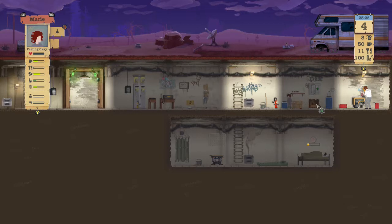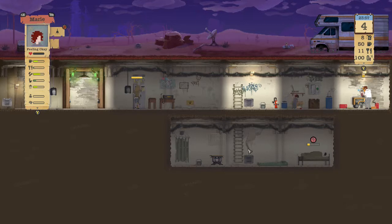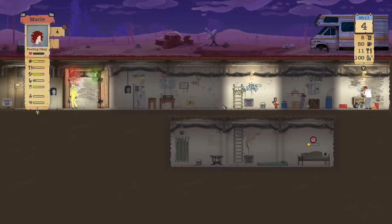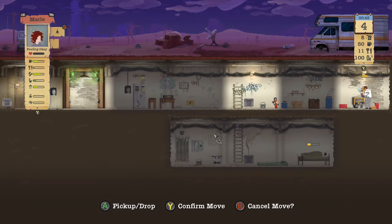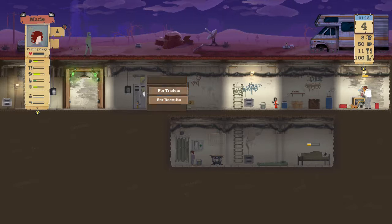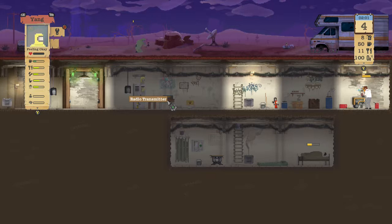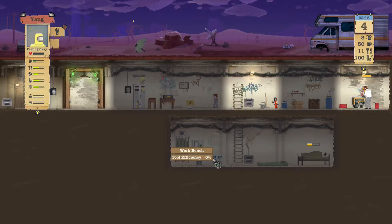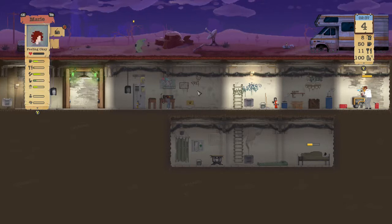Mary, once you're done eating go ahead and start cleaning. Then I want you to broadcast for traders - see if we can find someone to trade supplies with. What do I need to upgrade? Hinges and rope - I really need rope. That's what it's coming down to here.